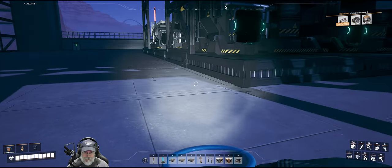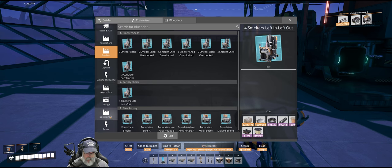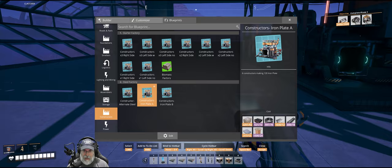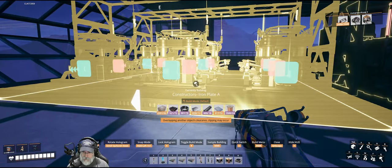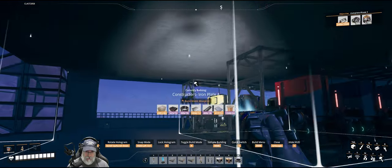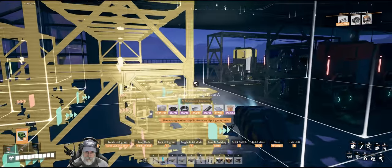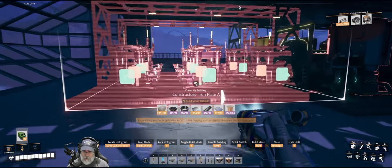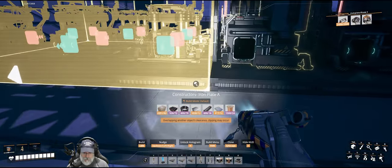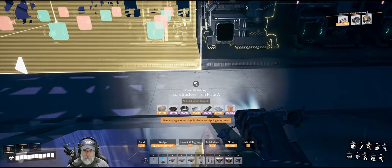Now we're going to come over here and grab this blueprint — under constructors, we want the constructors iron plate A blueprint. Let's just go into blueprint mode and then... what in the hell is going on? Okay, never mind, we won't go into blueprint mode. Let's do it the manual way. That should be correct.